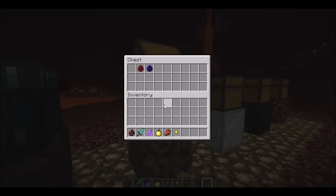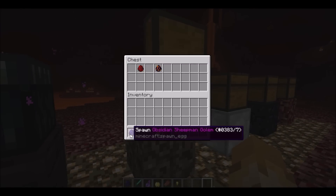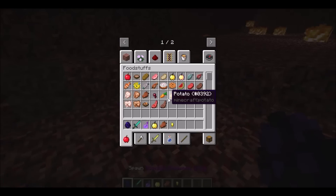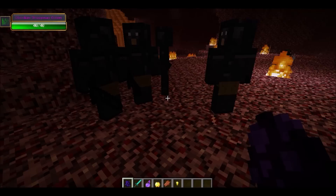Oh, we also have a golem spawn egg — I almost forgot! So if you don't want to have to zombify them through the potion process, you can actually just use the spawn egg.